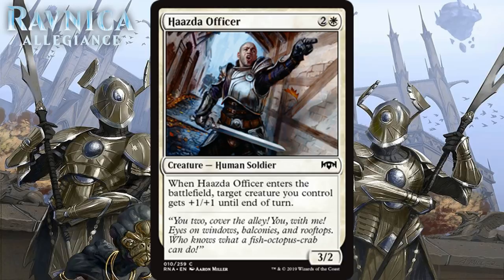Next we have Hazda Officer, which for 2 generic and 1 white is a 3/2 human soldier at common. When it enters the battlefield, target creature you control gets +1/+1 until end of turn. This is like the classic definition of a C. He offers decent stats for his mana cost — a 3-mana 3/2 would be like a D on its own — and he has an ability that is relevant but not the most powerful thing around. He can enable you to attack with something that couldn't have attacked otherwise. He's filler, and you'll probably always play the first copy of him, which makes him a C.